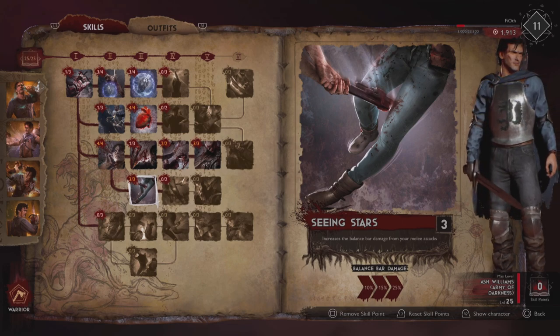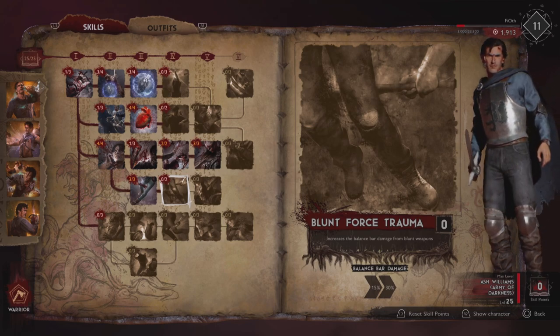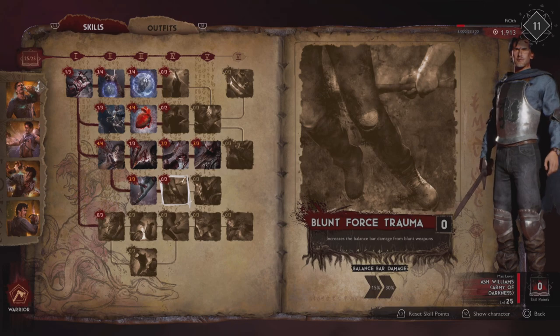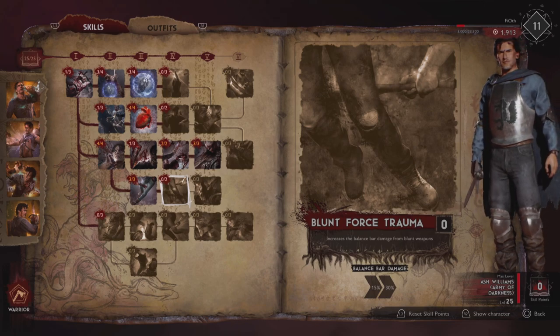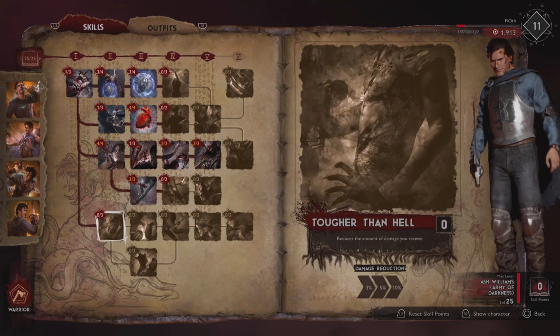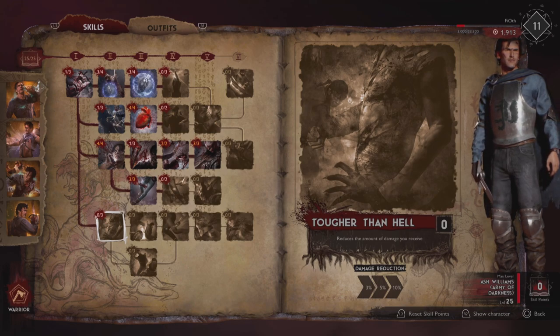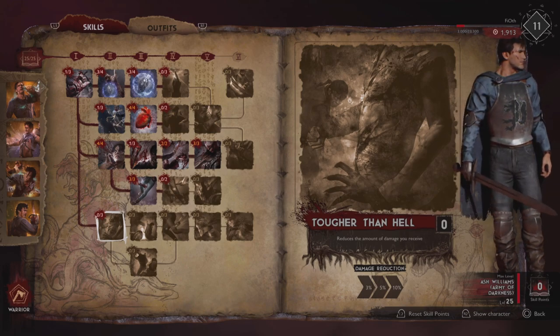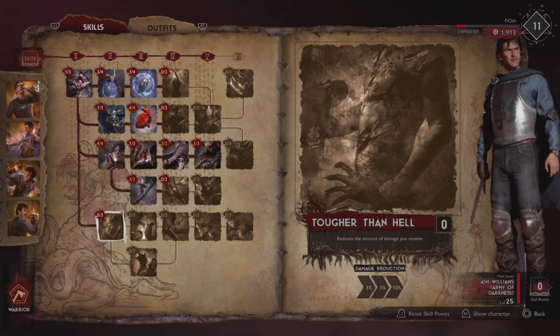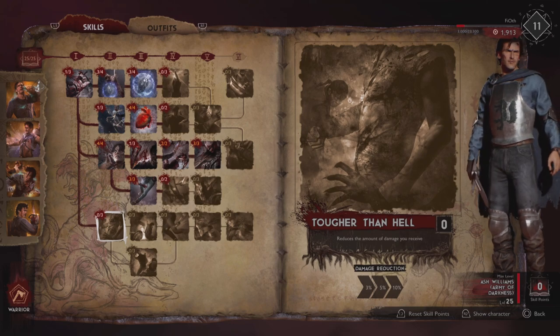Now why am I not touching the stuff below this? Blunt Force Trauma increases balance bar damage from blunt weapons — we don't want this, I'll explain why shortly. Heavy Hitter increases damage with heavy melee attacks — I already explained that heavy melee attacks are kind of a gambit. Tougher Than Hell reduces damage received, which is good but it's only 10%, and we'd need to invest all the way down that line just to get 10% damage reduction — no bueno.